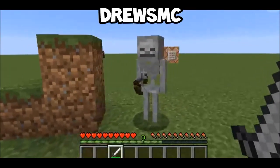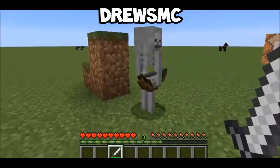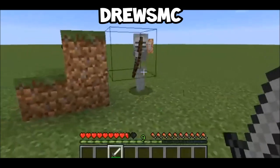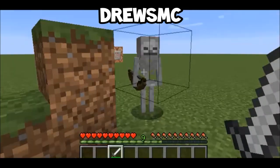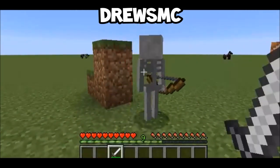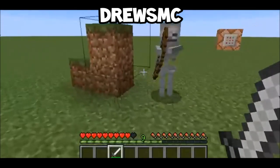What is up guys, it's DrusMC. Today I'm going to be talking about the new feature that the skeleton has. It may not be that much, but it kind of changes the way we think about playing Minecraft. For example, with a creeper, once you see it flashing and getting bigger, you know to get out of there. Whereas a skeleton, once you walk up to it, it'll just shoot you straight away with no warning — the bow just in its hand.